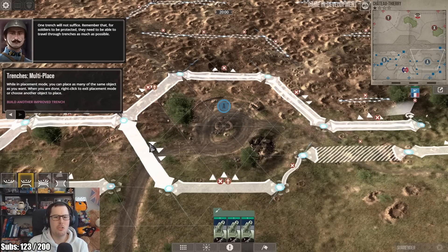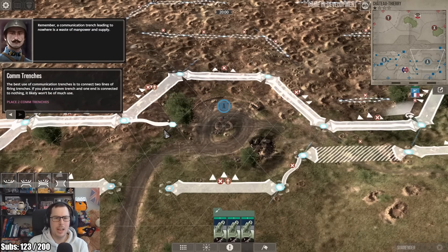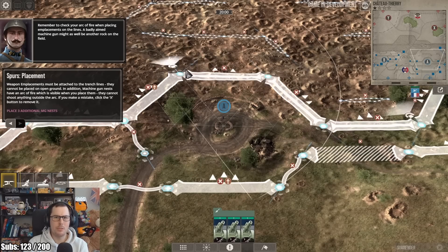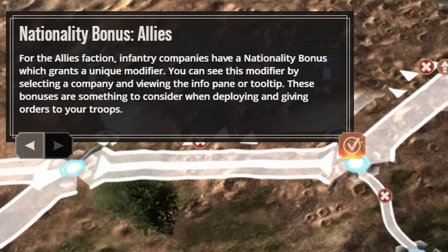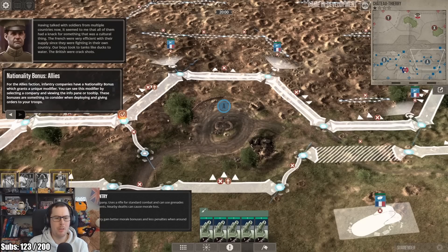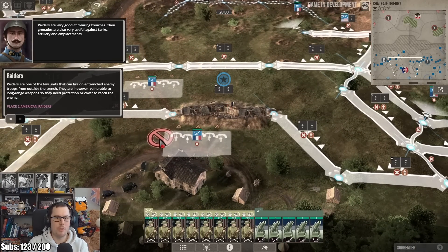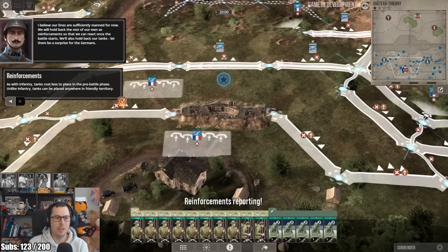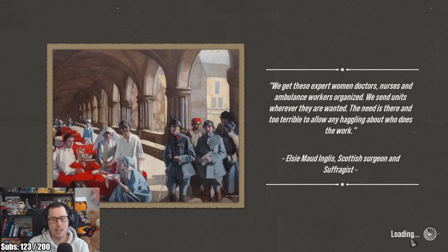There are control points, and then we've also got the command trenches and the command HQ. Building trenches and doing defensive battles is by far my favourite thing in this game, and you can twist them around. The tutorial wants me to build another improved trench. This is something in the tutorial that they need to fix — once this step is done it freezes it in place. You can also link the trenches with communication trenches, and there are places for MG nests. Infantry companies have a nationality bonus giving them a unique modifier, and raiders and flamethrowers are very good at clearing trenches through their various methods.